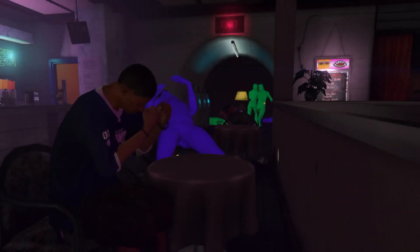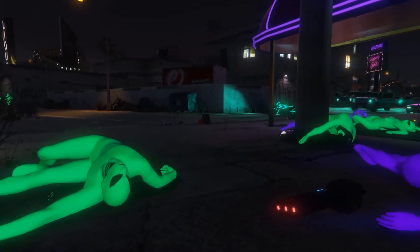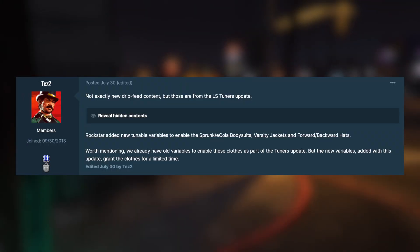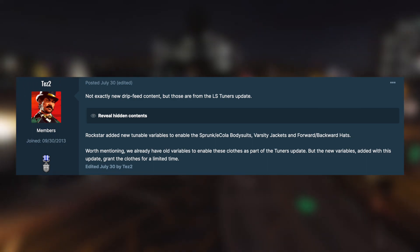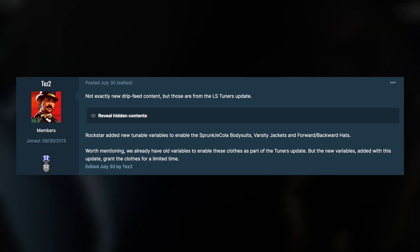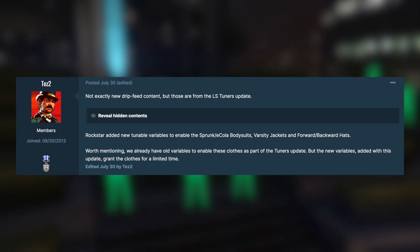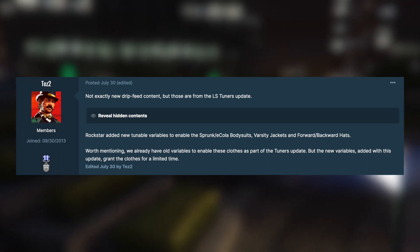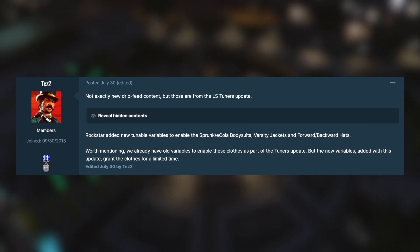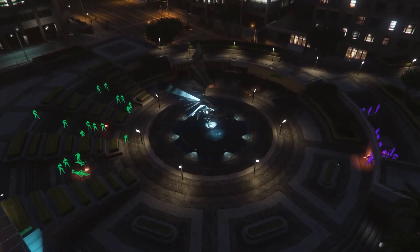With the release of the Criminal Enterprises DLC, Rockstar actually did something special — they activated tunables that allow us to have this sort of content. This comes from insider TezFunds2, who said these are from the LS Tuners update. Rockstar added new variables to enable the Sprunk and E-Cola bodysuits, varsity jackets, and forwards and backwards hats. We already had old variables to enable these clothes as part of the Tuners update, but with the new variables added, it grants the clothes for a limited time.